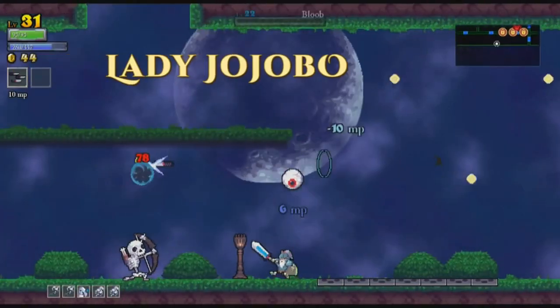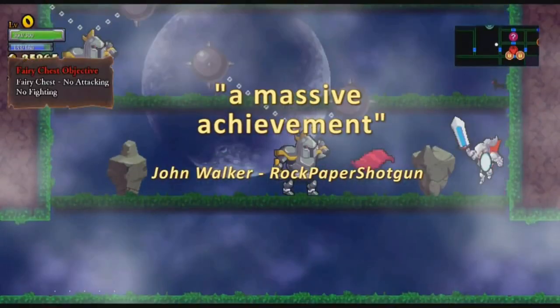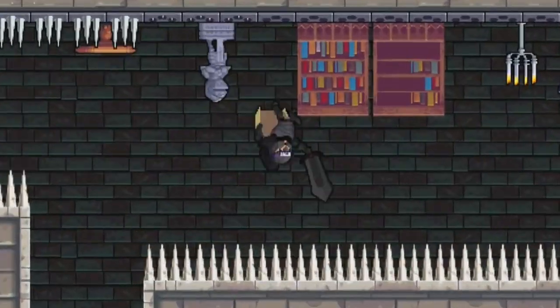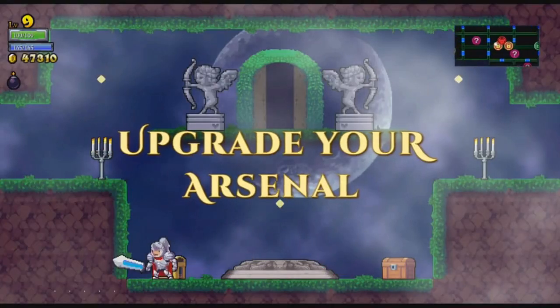The game doesn't always take itself too seriously, but for fans of Dark Souls, Ghosts and Goblins, and hardcore roguelikes, they're really going to sink their teeth into this. This one's coming from Cellar Door Games — it's already out on PC via Steam as of June 27th, but it is coming to PS4 and Vita consoles.